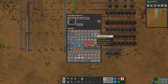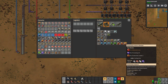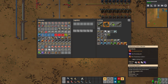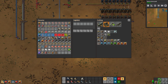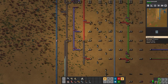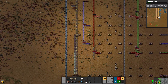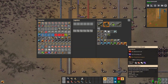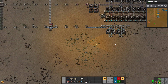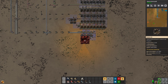We just crafted quite a few of our productivity modules tier 2, so let's see if we can't get 4 done as well. They are quite important in terms of getting into our rocket silo to save on resources, so let's just grab a bit more, craft 3, grab some more processing units and grab number 4. That will give us enough to set up our rocket silo.